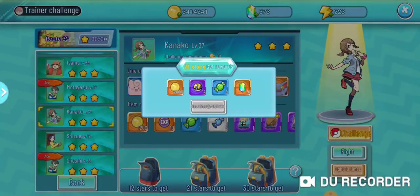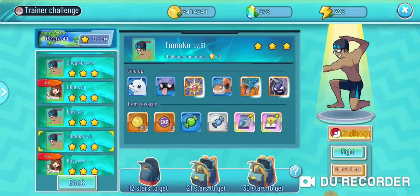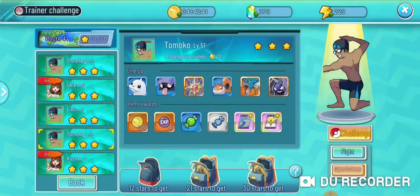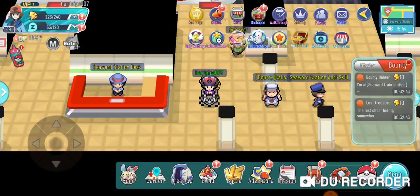All the bags give you candies, and they also give you a lot of other things like ultra balls, which are pretty good. So make sure you're getting three stars on all the trainer challenges so you can claim these bags at the bottom and get the rewards, including the rare candies to level up your Pokemon.